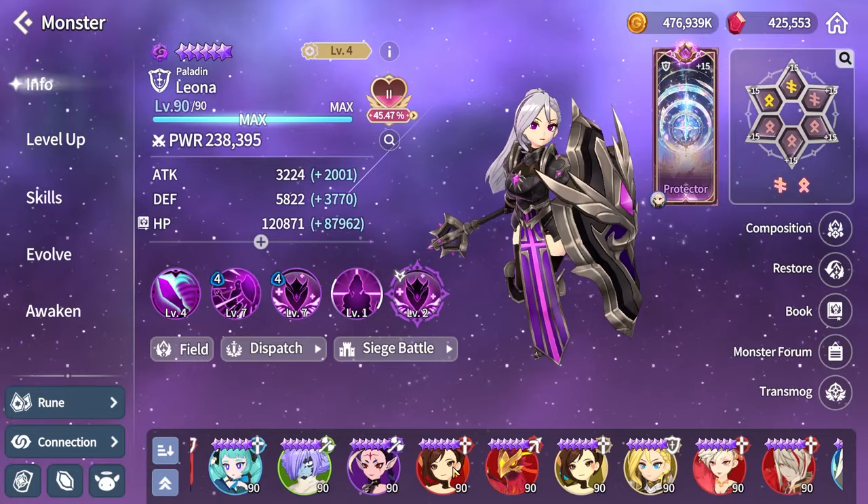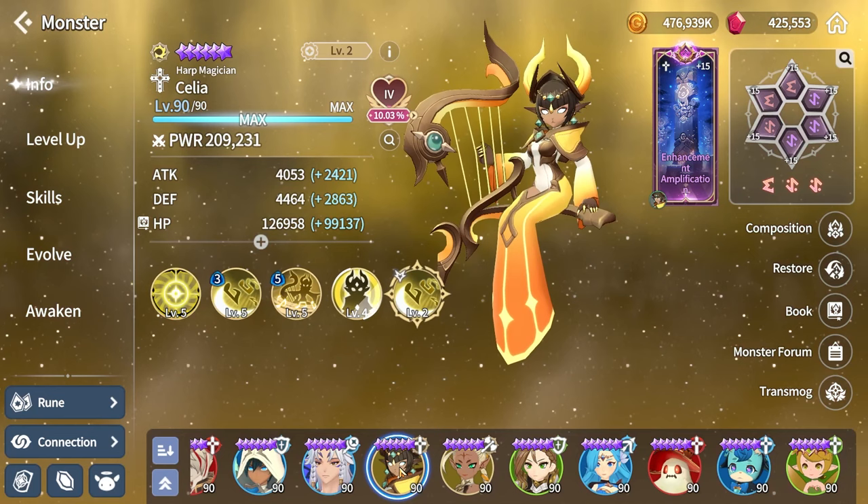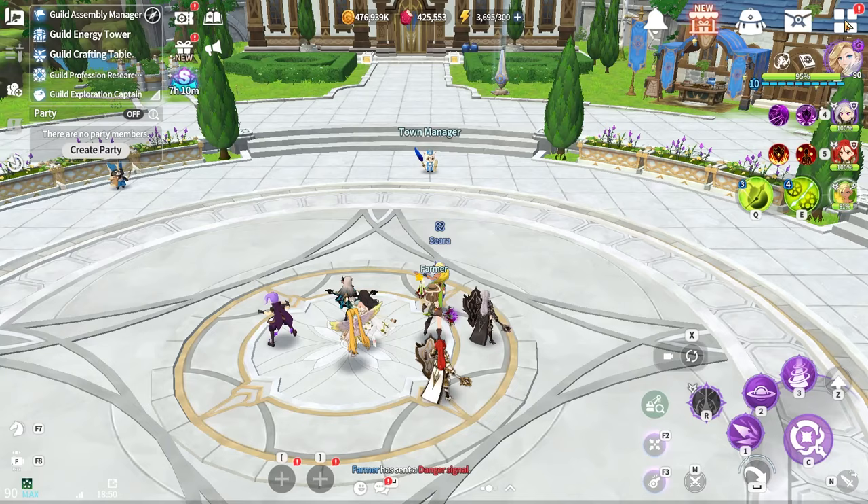The main units you will want are Huahi, Perna, and Fire Hall. For others they are sort of optional. What I highly recommend is Celia if you do not have the White Shadow Castle set. On my account I do not have it, so I used Celia and she worked pretty well.